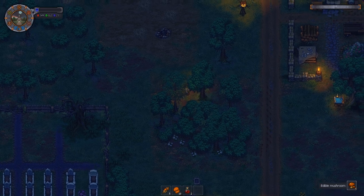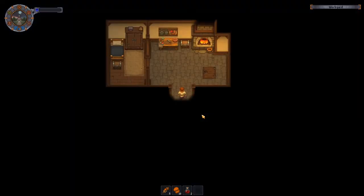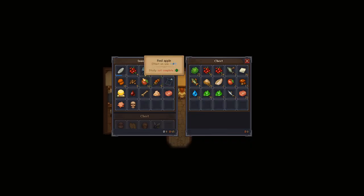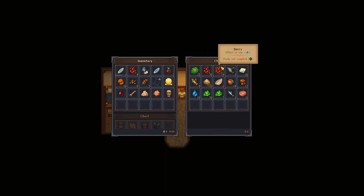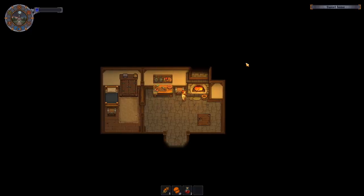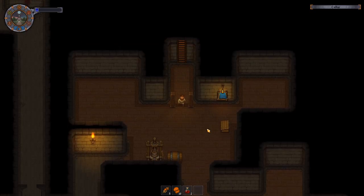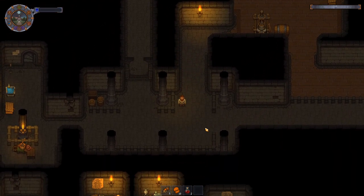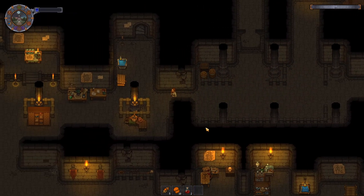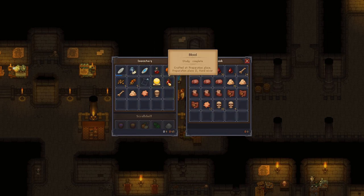Now we have bought some stuff from different people, and some of it is stuff we really, really need. Other stuff like the hemp seeds is just things that are going to be handy later down the line.